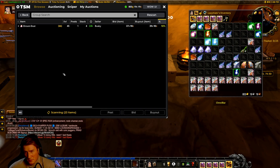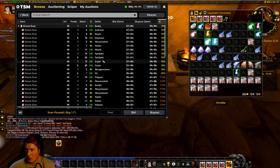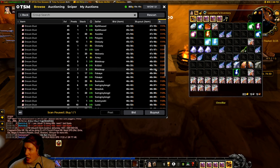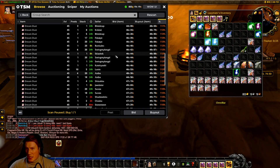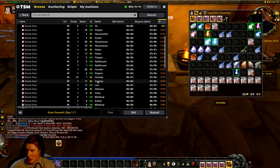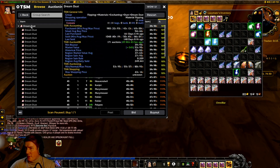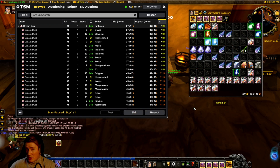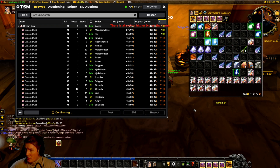We can check classic enchanting materials — these have no vendor price so they're just fantastic. Here there's a good chunk available. I know my posting price is around 125% of market value. Dream Dust is something people buy a lot of — the region average daily sold is about 250, so if one or two people are leveling enchanting they'll buy through all of this at 125%. I've had really great success flipping Dream Dust in the past, so I'm going to buy all the Dream Dust below my maximum price.